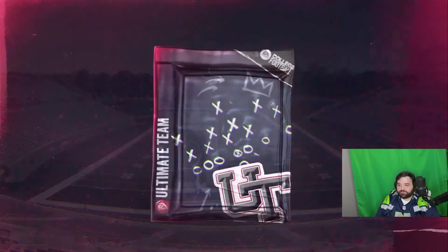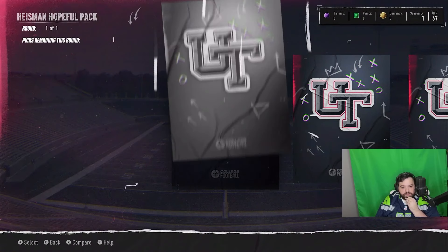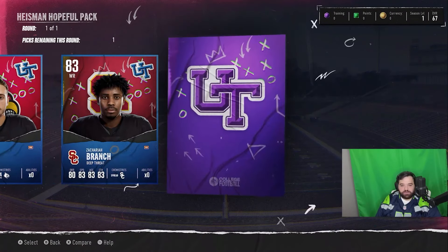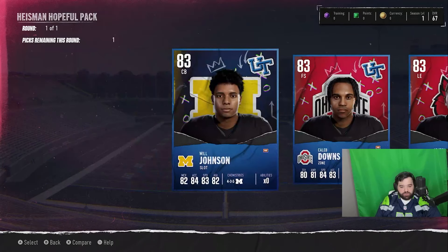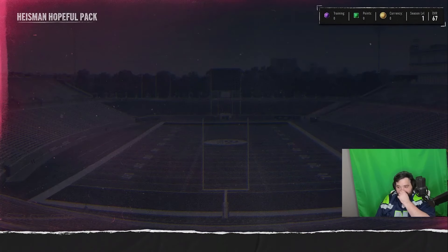Okay, Heisman Hopeful pack — let's see what we got here. This is the one I was talking about. I'm definitely going to go with the free safety, just because it is 84 speed at free safety — he's the fastest guy here. You could either go with that or you could go with Will Johnson, but I'm gonna go with the free safety, Caleb Downs. I think that's the best pick there.